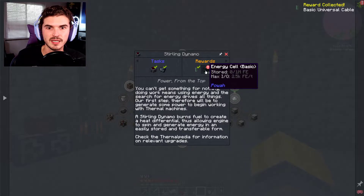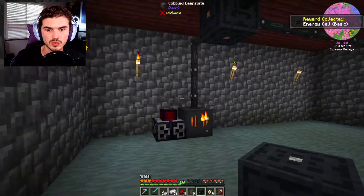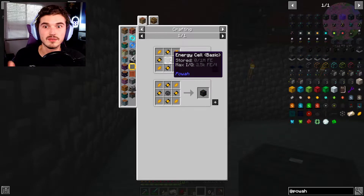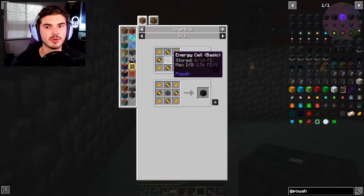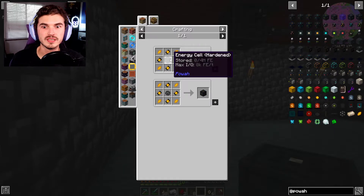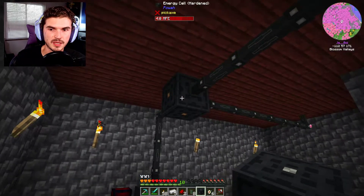We're actually going to utilize this cell. As you progress through the energy cell upgrades, you need to use the tier before it to upgrade. If you upgrade a cell that already has power stored in it, you'll lose all that stored power. What I recommend is doing dual upgrades — have a lower tier and a higher tier, upgrade the one with no power in it, then transfer power from your current one into the newly upgraded one.